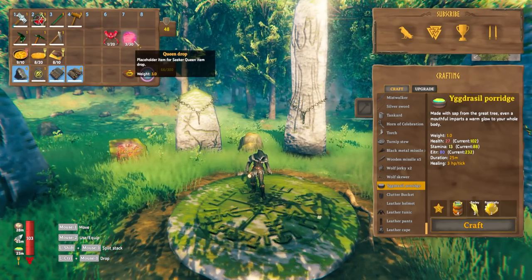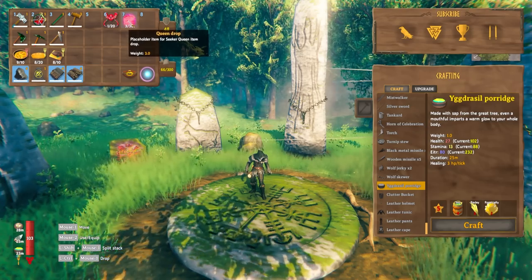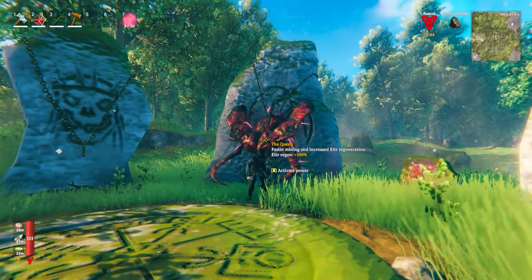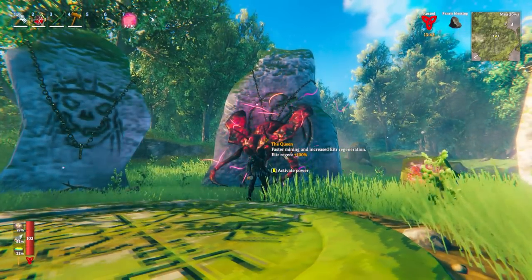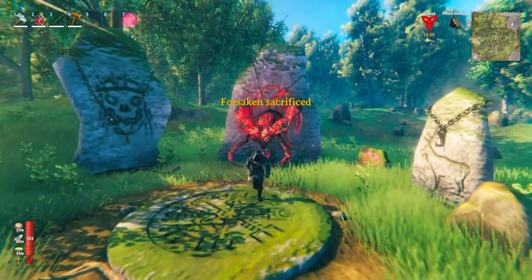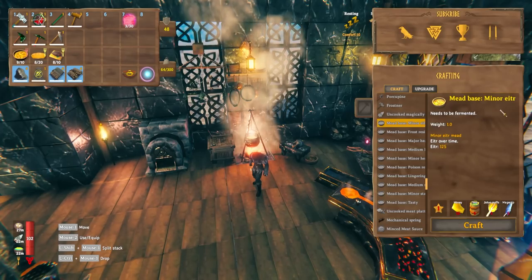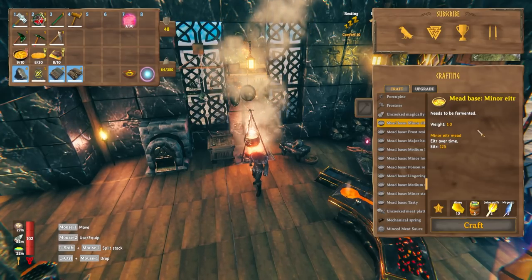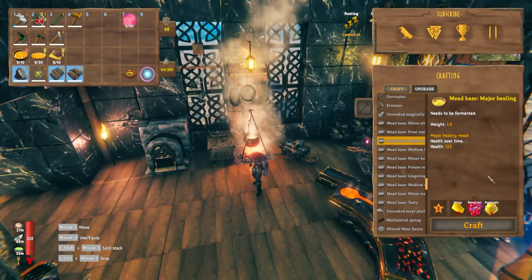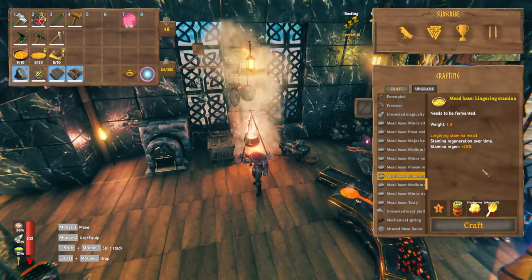The two drops from the new boss the Queen are the queen's drop and the trophy. The queen's drop will be made into something useful in the next update. Hanging the trophy at spawn shows the new boss ability: faster mining and plus 100% eitr regen, meaning if the Queen is already dead you'll regen eitr much quicker when casting magical spells. There is also a new minor eitr mead requiring honey, sap, Jotun puffs, and mage caps; a major healing mead requiring blood clot, royal jelly, and honey; and a lingering stamina mead requiring sap, cloudberries, and Jotun puffs.